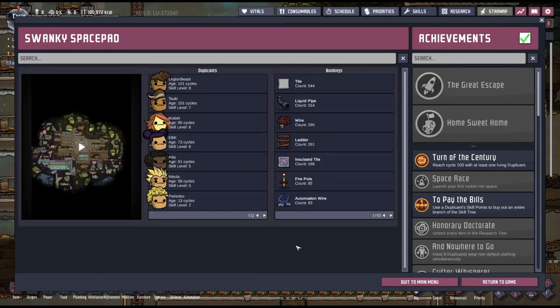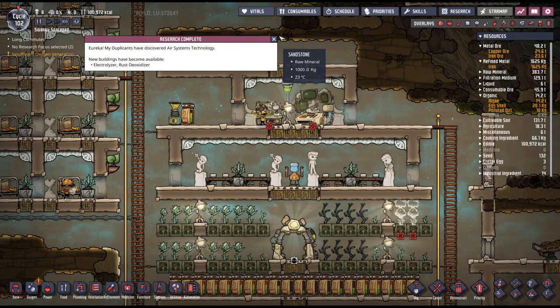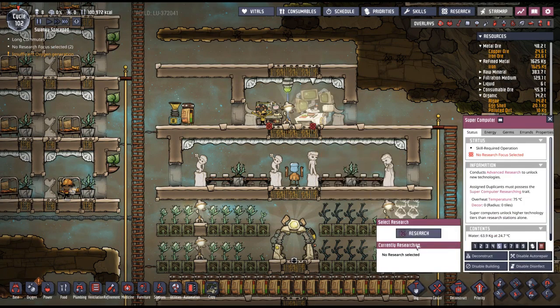So what did we earn this time? Yay! Electrolyzer and rust deoxidizer.